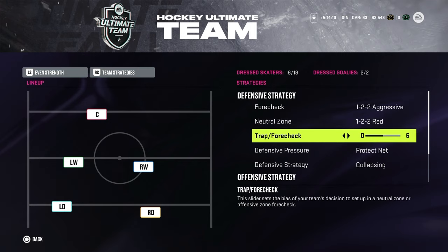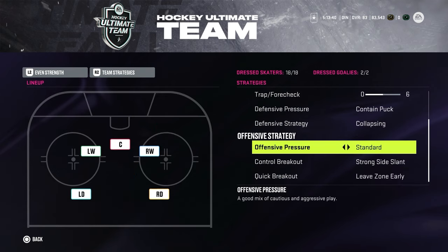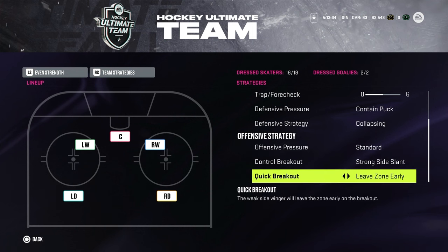Forechecking — I usually leave it in the middle. You can always change it mid-game or between periods. For defensive pressure and defensive strategy I use Contain Puck and Collapsing. You can also use Protect the Net — it was quite efficient in previous years but this year I tried Contain Puck and it plays a little better for me. For offensive strategy, I use Standard offensive pressure, Strong Side Contain Breakout, Slant, and Quick Breakaway Leave Zone Early.